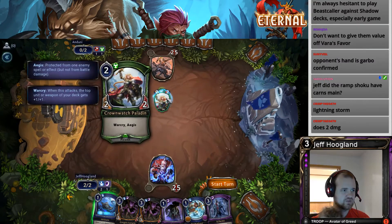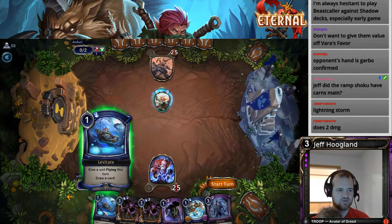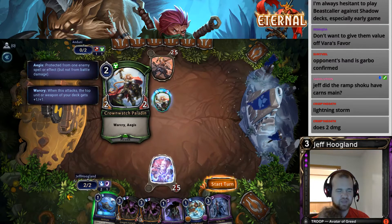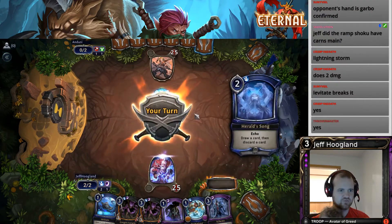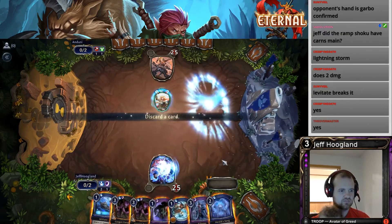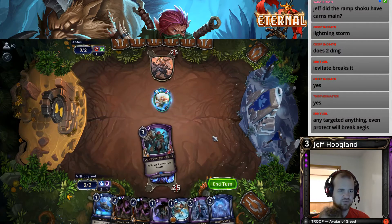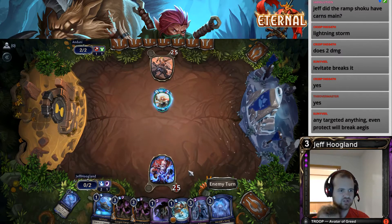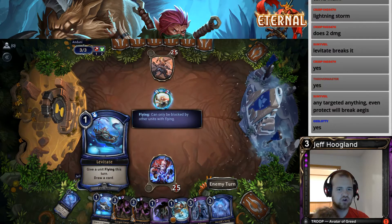How does an Aegis work? It protects — not battle damage. If I Levitate this, do I still draw a card? I know it gets rid of the Aegis. Anyone in chat? I hope there's enough delay for you to answer this before I rope out. I'll still draw — I'm just going to start my turn, hopefully we just hit a shard. We did not — that's unfortunate. Let's play this. I'm going to bin the Beast Caller for now so that way if we hit a Haunting Scream, we can put 5/5s into play. I knew this would break the Aegis — I didn't know if I would still draw a card while breaking the Aegis.